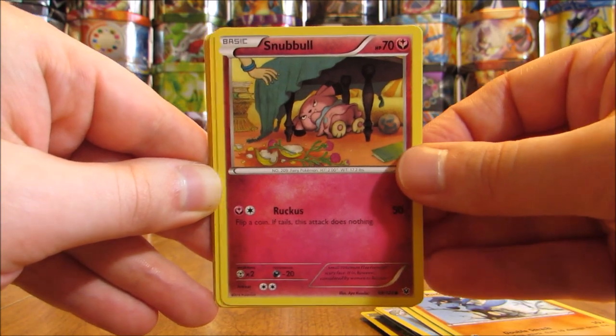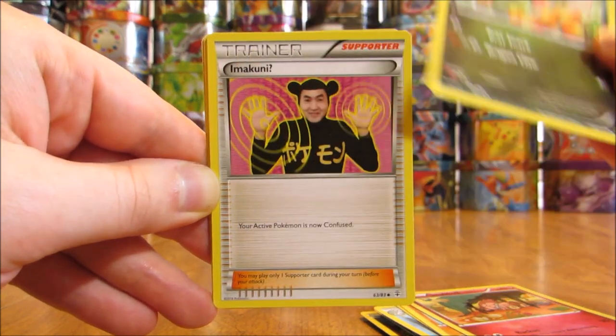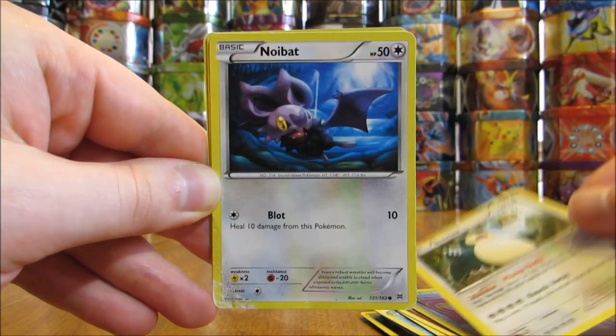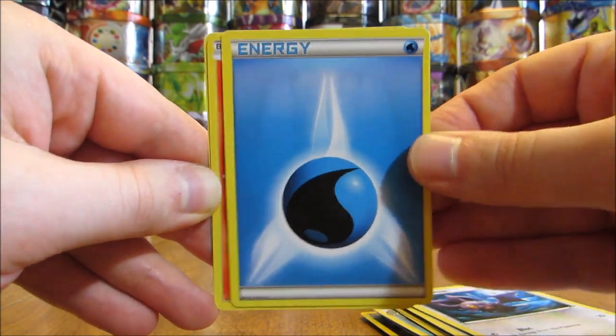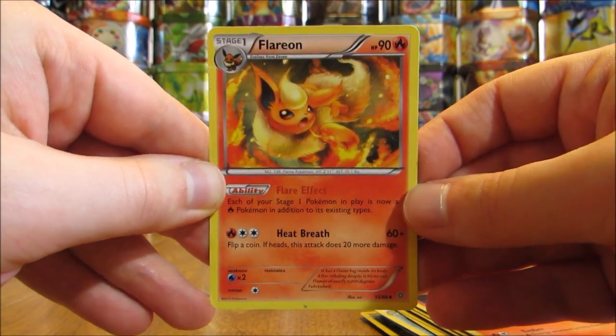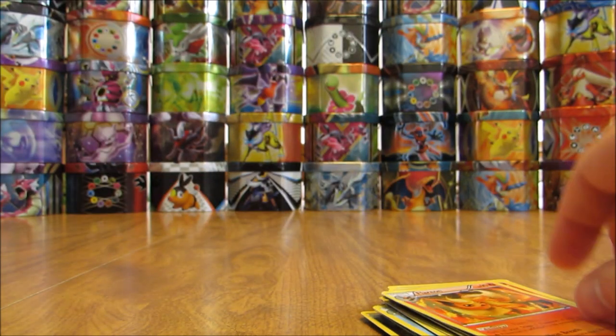There's a Snubbull, Axew, Imakuni, Snorlax — one of my favorite Pokemon of all time — Noibat, Water-type Energy, Magmar. And the final card is a Flareon with a very good ability on it in Flare Effect.